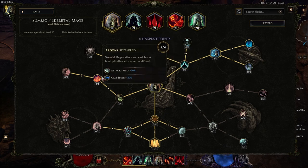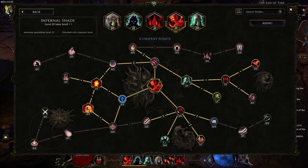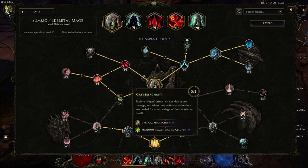Then four points of Argonautic Speed for more attack and cast speed — 20% more cast speed is great. We're not grabbing Aussie and Frenzy because I already get frenzy from the top of the Necromancer tree. Then three points in Solar Mortis: the base crit is nice, movement speed is nice, and it allows us to get Gray Merchant. This percentage health gained on crit allows your skeletal mages to stay alive all the time and beats the Infernal Shade degen. Most of the time on bosses, your skeletal mages will survive even if your skeletal archers die because of this node.